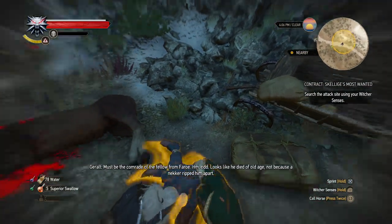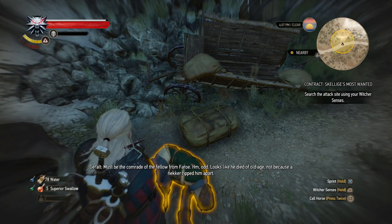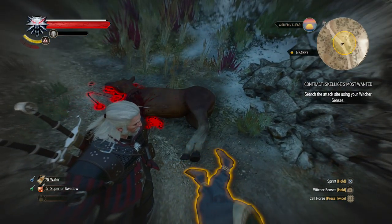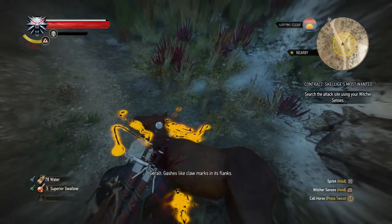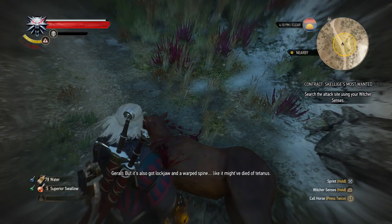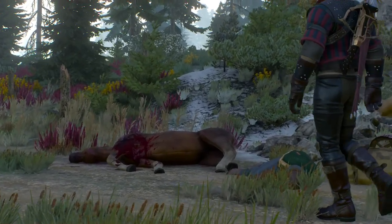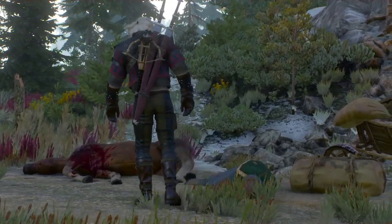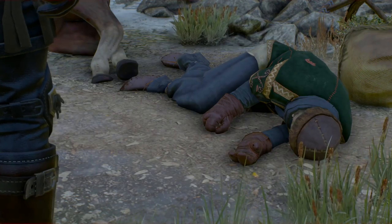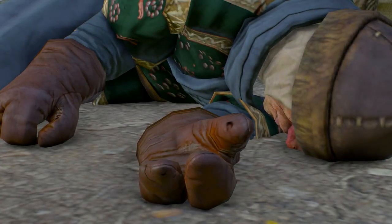Must be the comrade of the fellow from Farrow. Odd — looks like he died of old age, not because a necker ripped him apart. And of what did the horse die? Gashes like claw marks in its flanks, but it's also got lockjaw and a warped spine — like it might have died of tetanus. This is getting weirder and weirder. Are we getting set up? This is an ambush, isn't it?